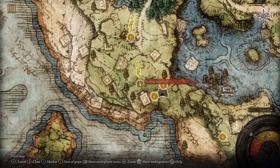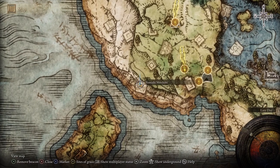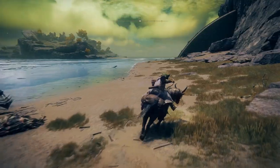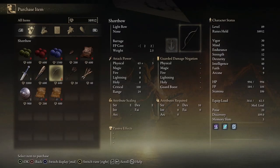Now before we go there, here's how to get the bow and arrow. From the first Sight of Grace on the map, go down the hill, turn left, and descend the mountain until you get to the beach, which is where a merchant is where you can buy a bow and arrow. The Rock Sling spell also works on the bird.